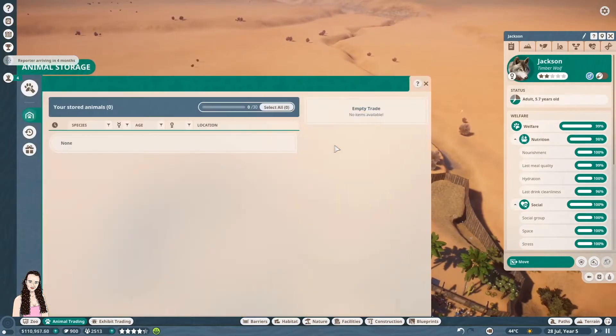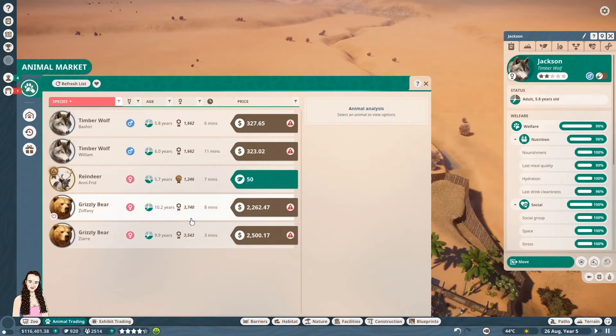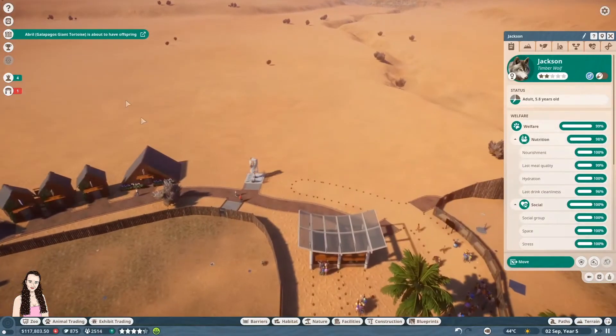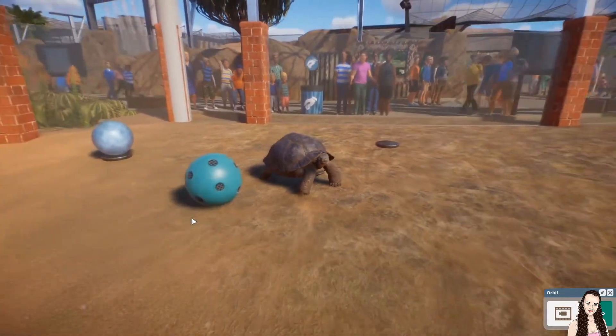Let's have a look at animal trading. There's one reindeer. Oh no — we could get some grizzly bears but they're expensive. We could push our luck with one reindeer and hope for the best. Let's grab a reindeer and I'm just gonna have to keep refreshing the list and having a look for some.